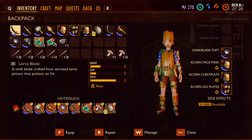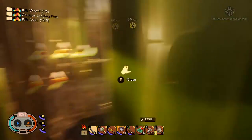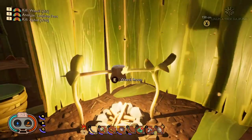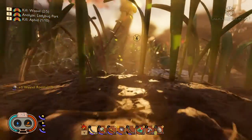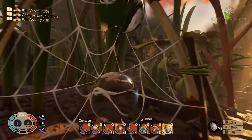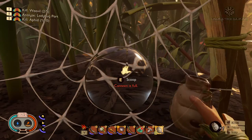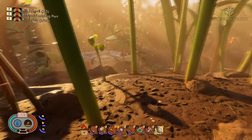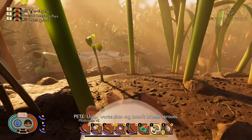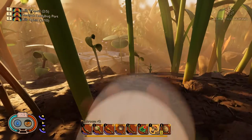Looking in our inventory we've got plenty of bandages, a whole load of arrows, plenty of mushrooms, and a bit of grub roast. Let's grab some weevil roast as well. Canteen's full, cool. Let's take a slurp, munch some mushrooms, get some more food in us.